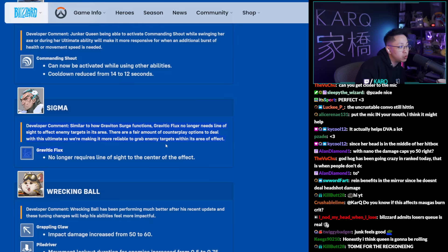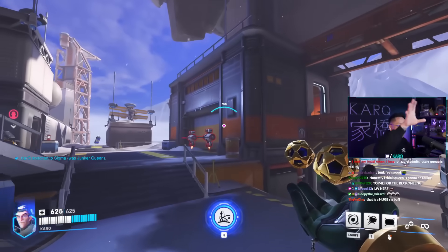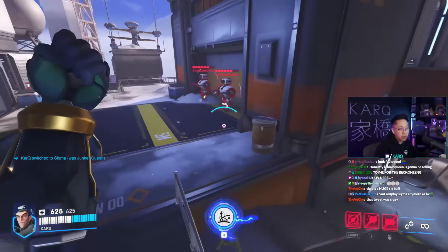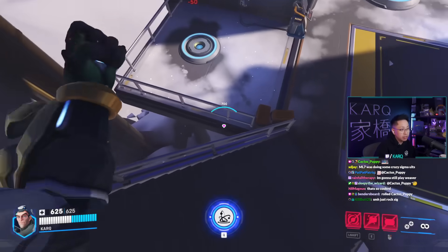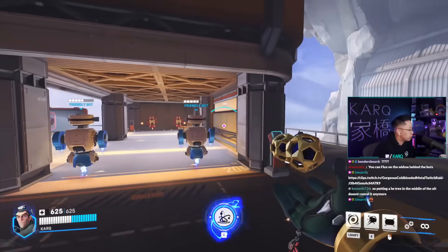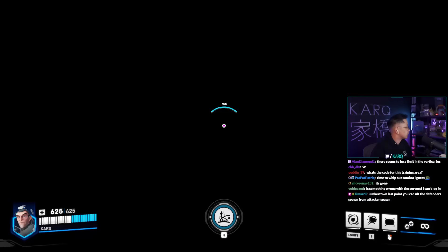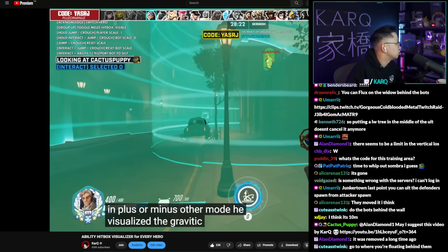Sigma no longer needs line of sight to the center of the effect for Gravitic Flux — it counts for the entire sphere. So if you're in a closed area like Route 66 second point saloon, you can have a target upstairs and still pick them up. The pickup radius of the circle still works even if you aim off to the side, meaning inside buildings you might accidentally pick people up through walls. You can flux through windows, and putting a Lifeweaver tree in the middle no longer cancels it.